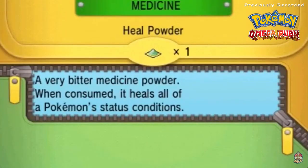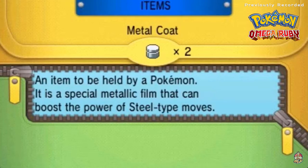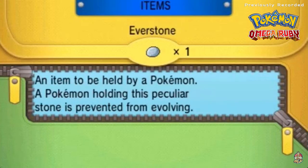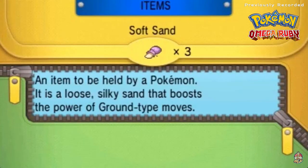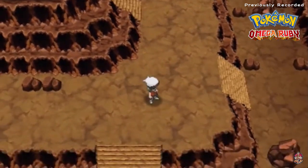Let's see - do we have any more repels? I could have sworn I probably wasted all the repels. Good gravy. It looks like Draven came ill-prepared himself because he wasted his last Super Repel. So we might get attacked by a few Pokemon here and there, but it's fine.